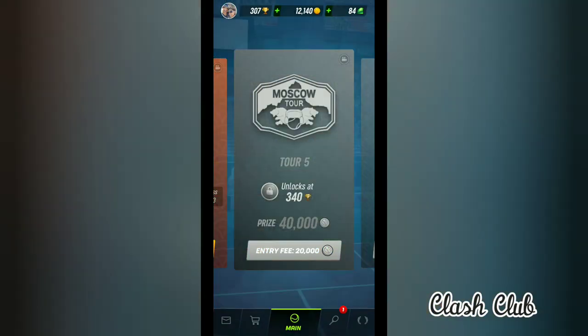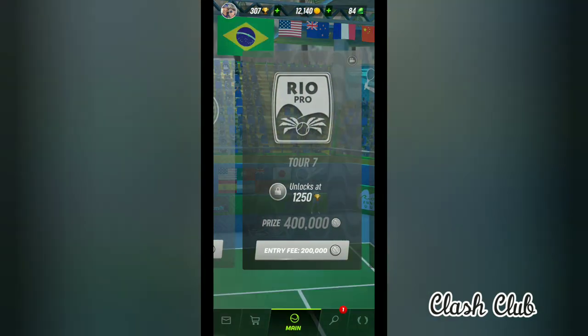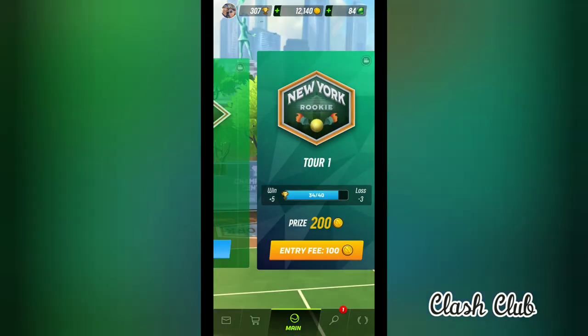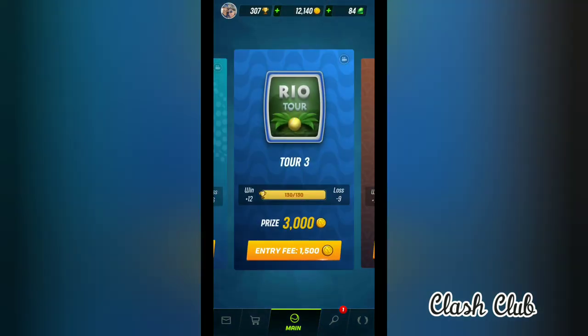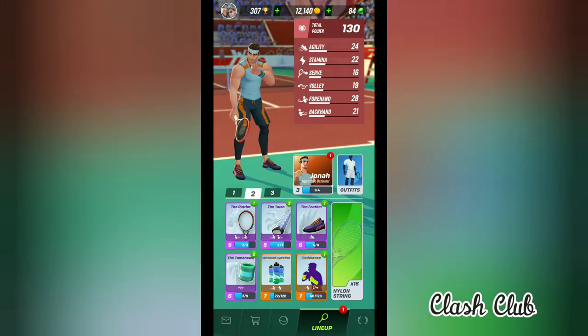The highest tournament at this point in time is Tokyo Pro — you have to unlock it by paying 1.2 million gold. The entry fee is 600k and you win 1.2 million, so it's almost double what you enter with. Similarly, entry fee is 200k and you win around 400k. You can do practice too — entry fee is 100k and the prize money is 200k. With every prize you win and the cards you collect from bags, you can upgrade all your attributes.